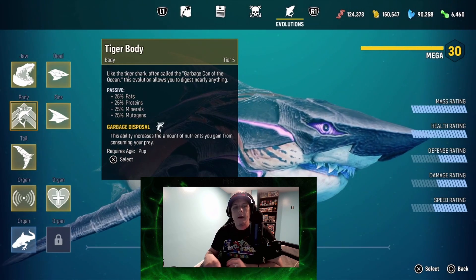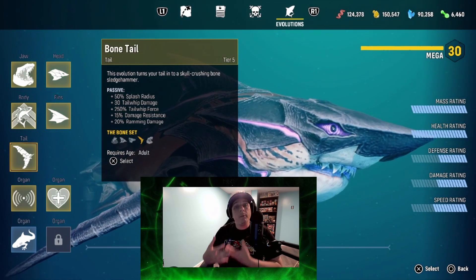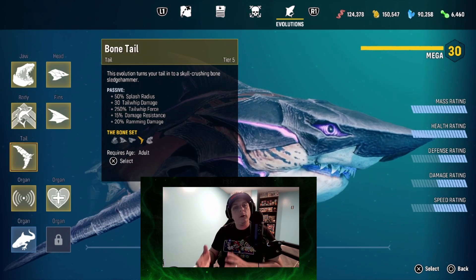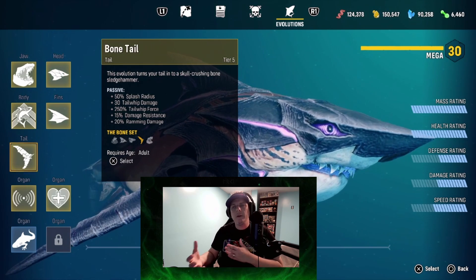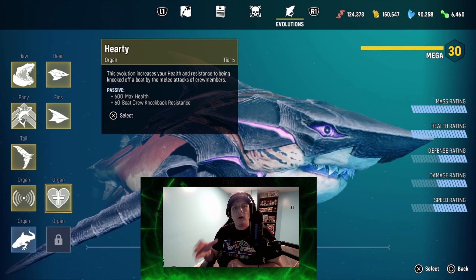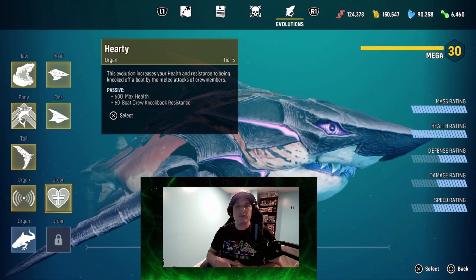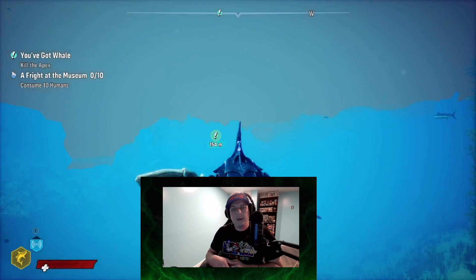Finally we're using the tail from the bone set. So the three big sets are bone, shadow, and electric. We're using bone here for tail whip damage as well as some damage reduction in case we get caught by the sperm whale. We're also going to use Hardy as one of the organs — just a little extra health in case you make a mistake.